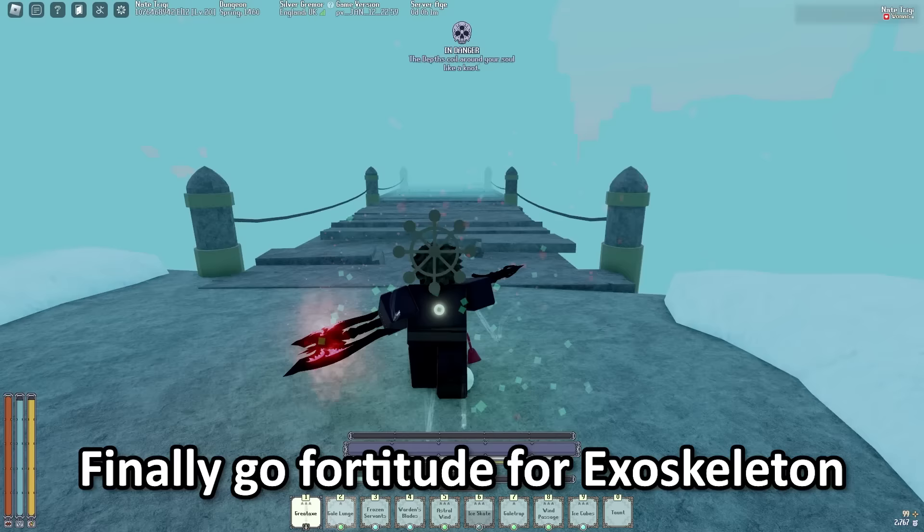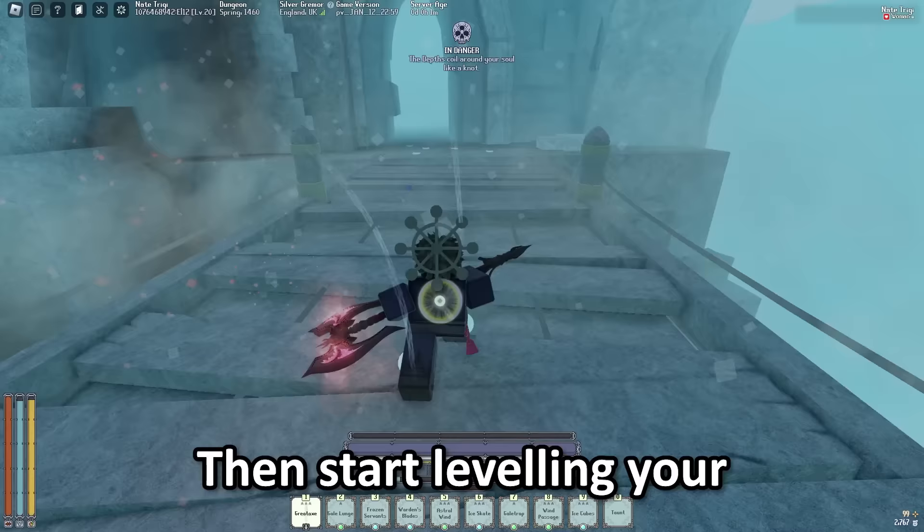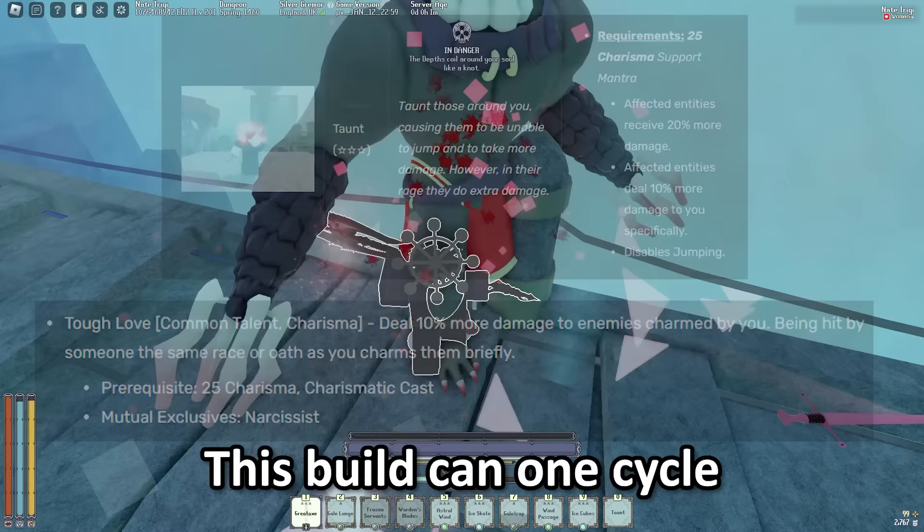Post Shrine of Order, these are the stats. First, go back up to 25 agility and 20 strength — this is so you can get Spine Color, which you actually can't get without doing this. Then start leveling your Gilbreath up to 75. After that, level your Frosthrault to 65 to get Orbitalization and the other talents. Then level your Charisma up to 25, because Charisma gives you Taunt and Tough Love, which are extremely OP in PvE and one of the main reasons this build can one-cycle. Finally, go 85 Frosthrault for Crystal Shrapnel.